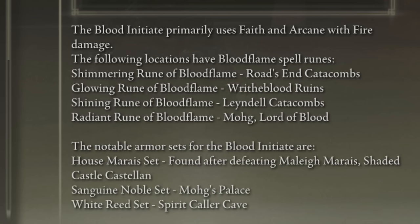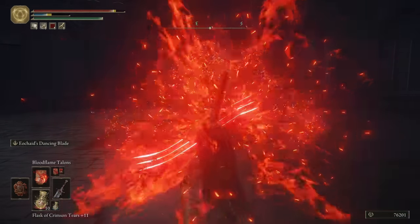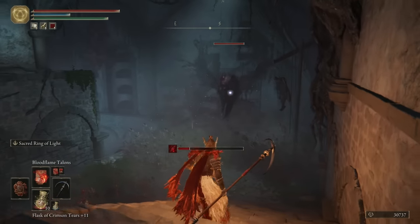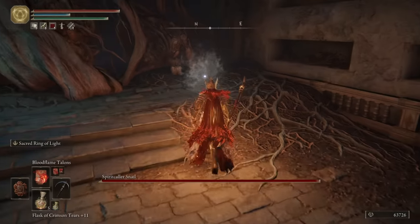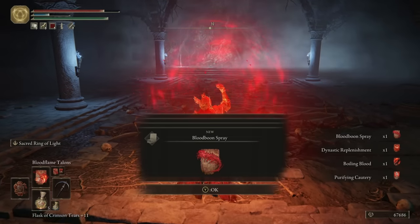This is where we say goodbye to our thorny ways and look elsewhere — a perfect opportunity since we can easily respec here at any given time. From Bleed to Bleed, I know, but trust me, this is way cooler. Our first stop is at the Road's End Catacombs. Out of all things, I didn't expect a Blood Bird to be in here, even though it was a little buggy and got stuck everywhere. We swiftly take care of the poor snail and get some new incantations.